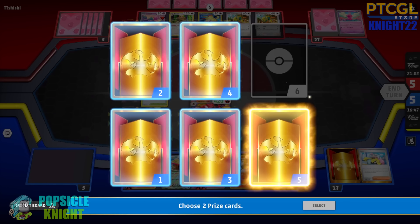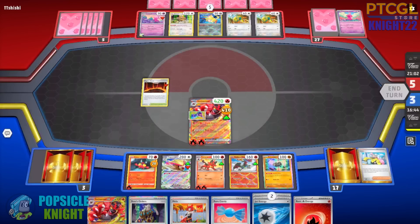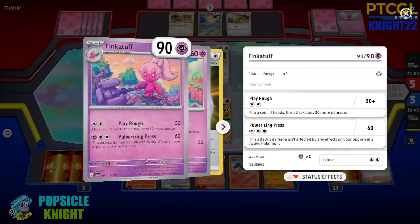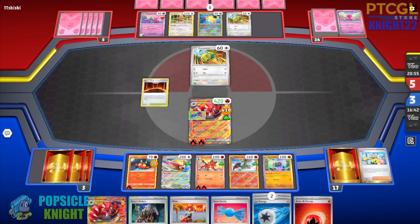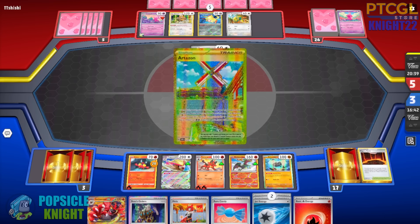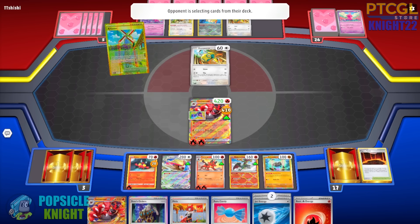That's crazy. We got two prizes — that's insane. But we just have 10 HP left on our Incineroar. They just use any attack with Tinkaton and they will be able to knock us out. The fact that they have to keep redrawing is pretty good because that means it will limit their attack damage output. This has free retreat — that's crazy. So they can attack with this Tinkatuff. Even with the Double Turbo Energy reducing its attack, they just need to deal 10 damage.